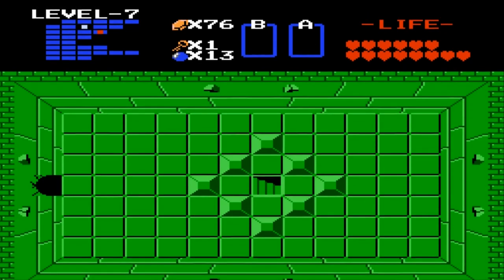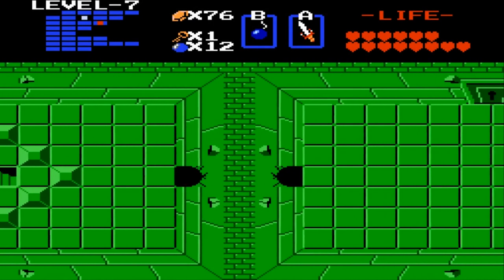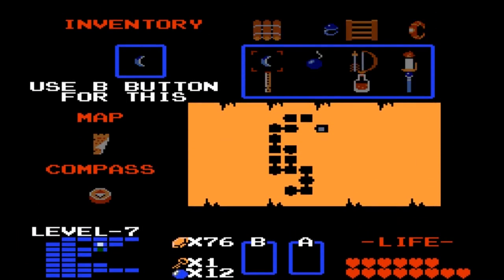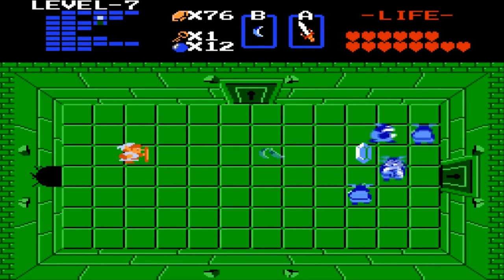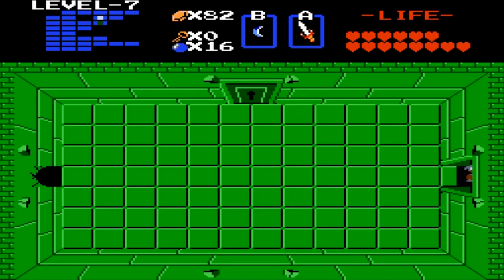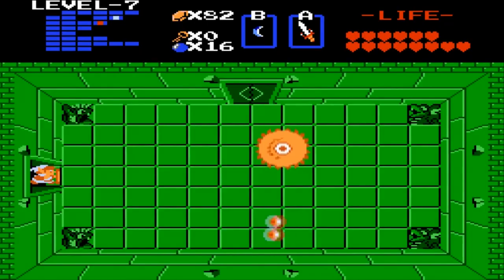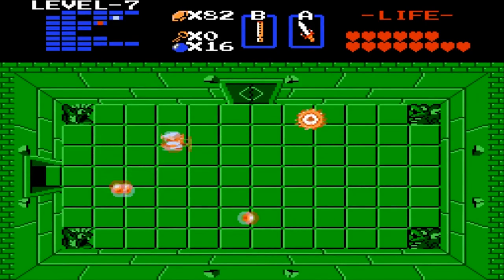Gonna bomb the right wall next — there we go. Wanna defeat these guys, just attack from a distance. This is fun just attacking from a distance. And then more bombs, okay. Go to the right then — gotta defeat this mini boss so I can take out the quarter. We can just attack him.